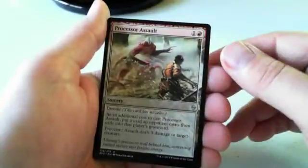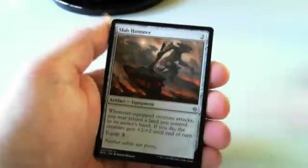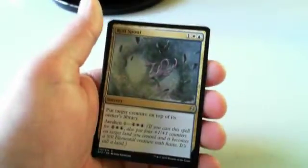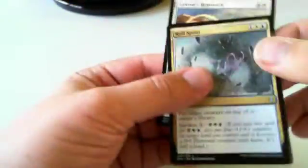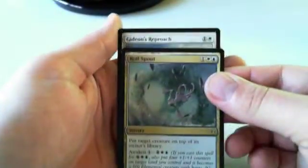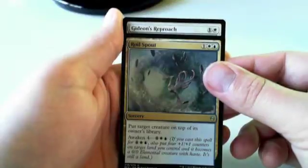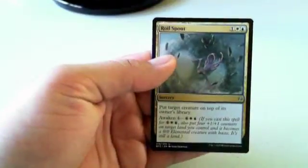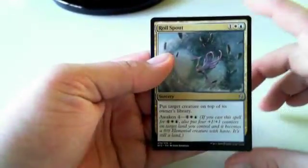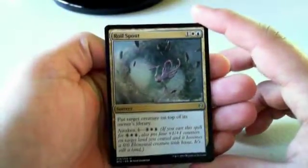Processor Assault is a great example of leaning too far into a strategy — it's the kind of card I'll wait for to wheel, and even then I'm not sure I want it. Defiant Bloodlord is seven mana for a 4/5 — not exciting. That leaves us at Roil Spout or Gideon's Reproach — both powerful white cards. I think I'd go with Roil Spout over Gideon's Reproach; Roil Spout is just that much stronger, though I'm not certain it's the right pick.